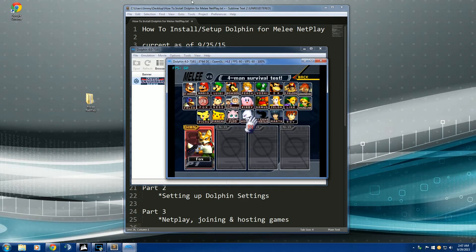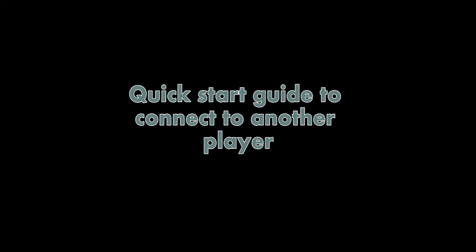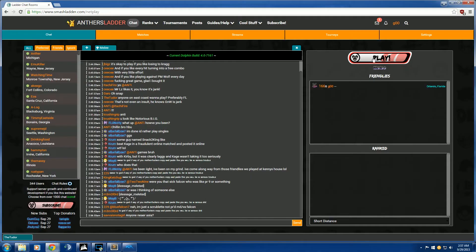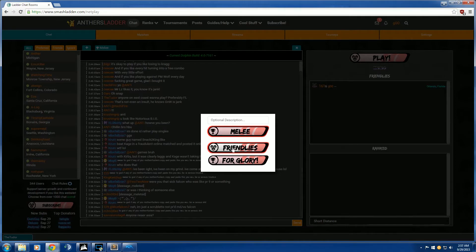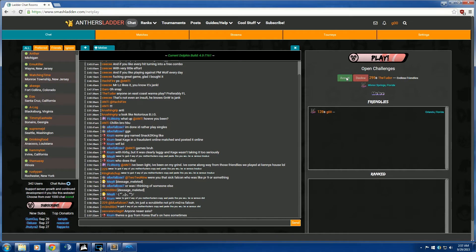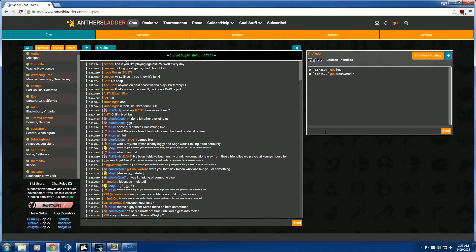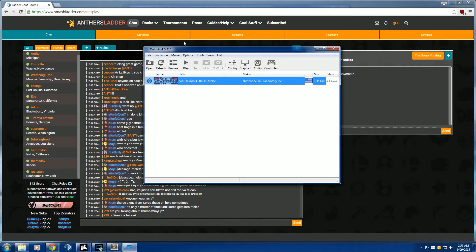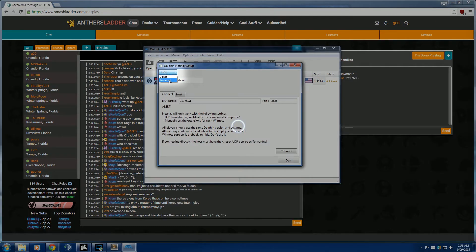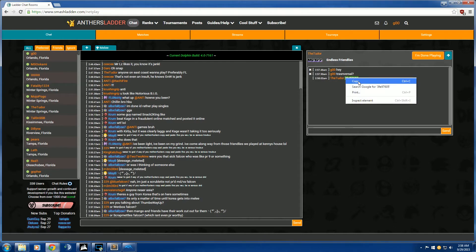For the next part, a quick start on how to use netplay: first, make a Smash Ladder account. Once you have an account, go to the chat and hit Play. Choose a description like Friendlies or Ranked — for example, Friendlies Endless — and wait for someone to accept. When someone accepts, type in the chat asking for their traversal code. While you're waiting, go back to Dolphin, hit Tools, click Start Netplay, and make sure it's set to Traversal. Enter whatever nickname you want.